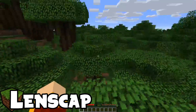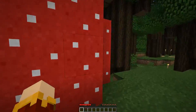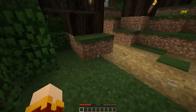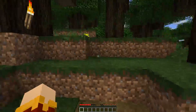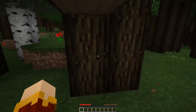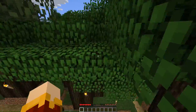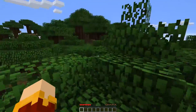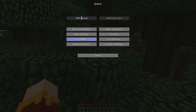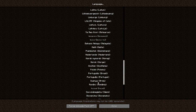Ahoy salty dogs and welcome to vanilla Minecraft! We spawned in a roofed forest and there's all kinds of crazy stuff going on. Before we really get started, I wanted to make one or two changes in the settings. As you can see I'm left-handed, so now I can make my Minecraft character left-handed as well. One other change I wanted to make is in the language settings - there's a pirate option, so of course we're gonna do that.